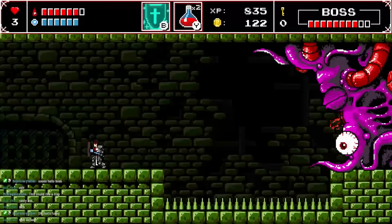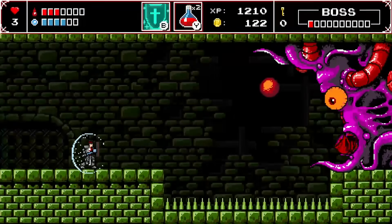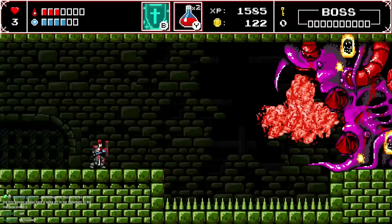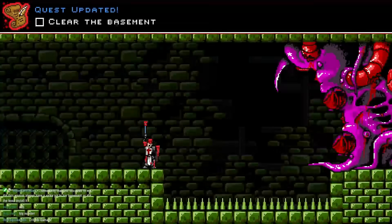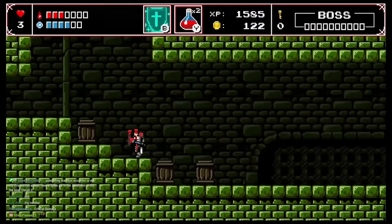The eyeball in the basement moved unexpectedly while we weren't paying attention. That took way too long. We wonder if this woman always had a spike pit in her basement or if the boss installed it — probably the boss renovated the place.